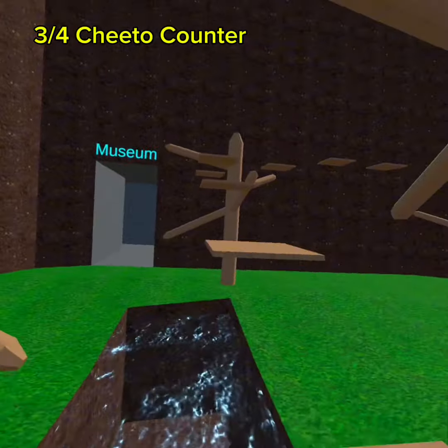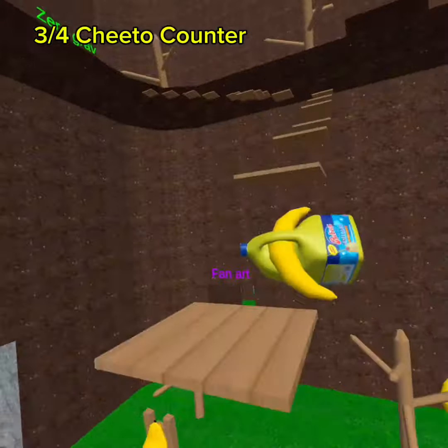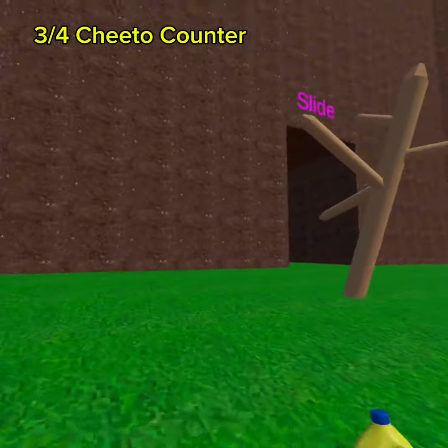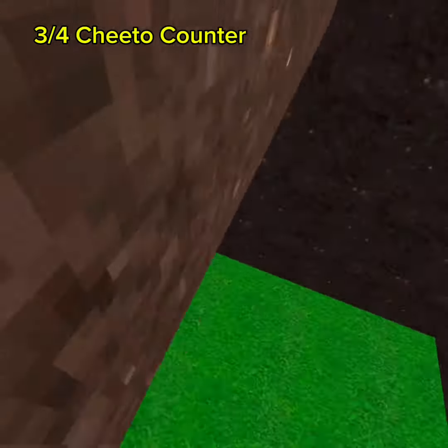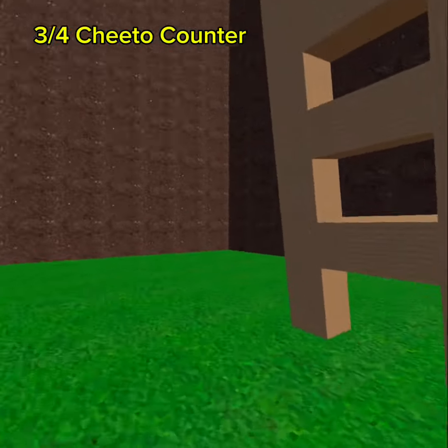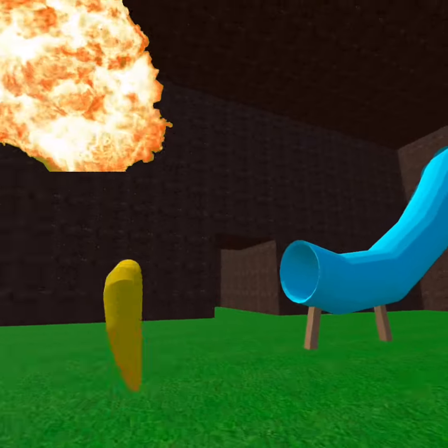Last but not least, the jalapeño ones. These are probably the farthest away and the only ones on the second floor. What you want to do is get to the second floor on the first try, then go to the one that says 'slide.'